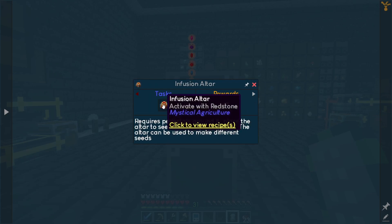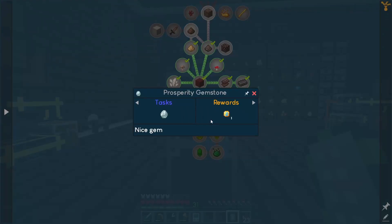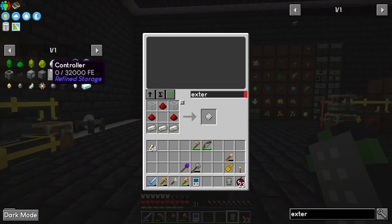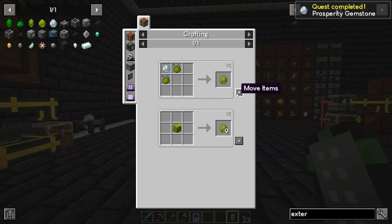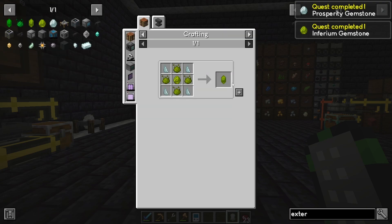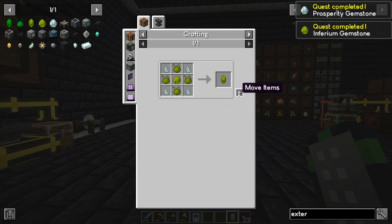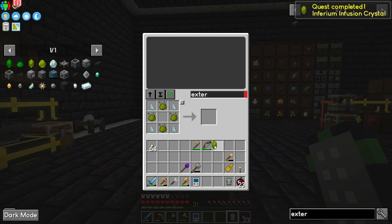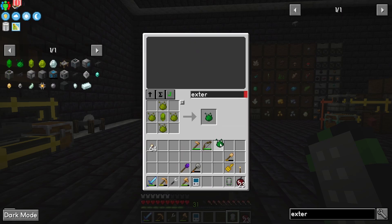That quest is not unlocked — what do we need to do? Infusion altar, which needs — it looks like we really have to get into this first. Let's hop down into this area. So prosperity gem — we can make one of those done, and we can make an inferium infusion crystal. They have a bunch of different tiers of crystals apparently now — it used to just be the two, the basic and the prudentium.